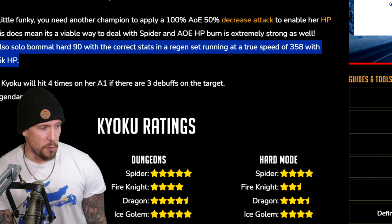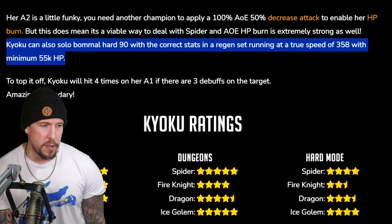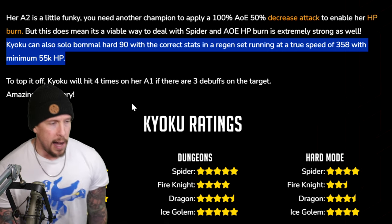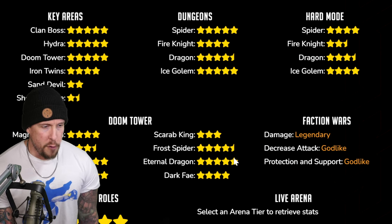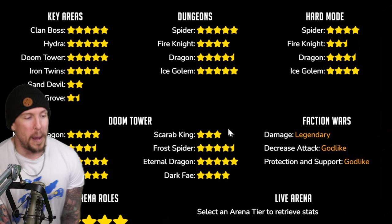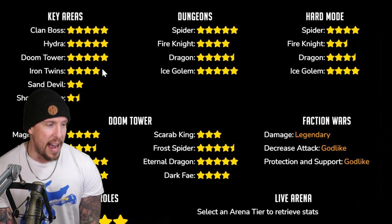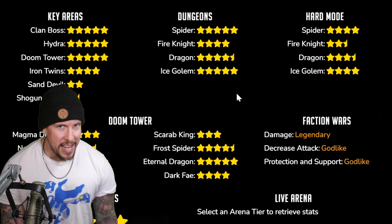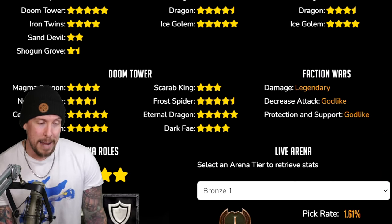I found those exact stats right on hellhades.com — massive shoutout to them. Kaioku can solo Bommel Hard 90 with correct stats and a Regen set along with Immortal, running at a true speed of 358 with minimum 55k HP. They give her an overall grade of 4.5, and look at all these areas of versatility — Frostspider, Eternal Dragon, Dark Fae, Dreadhorn, Celestial Griffin, Magma Dragon, Iron Twins, Doom Tower Waves, Hydra, Clan Boss, Spider, Fire Knight, Dragon, Ice Golem — she scores over 4 everywhere. Wow, that's a lot of versatility. In the arena they give her a 4 as well, which I pretty much agree with.